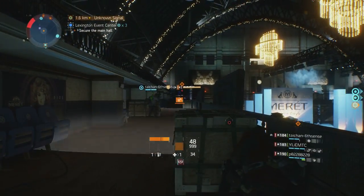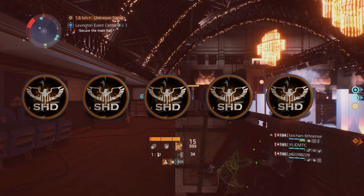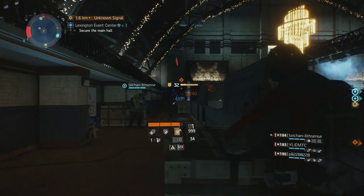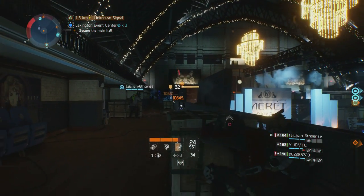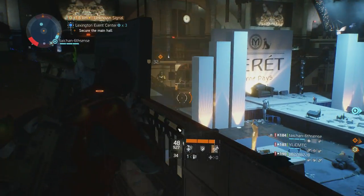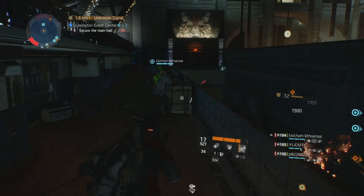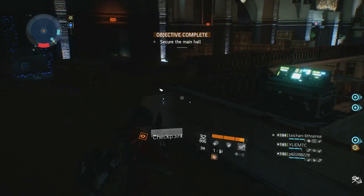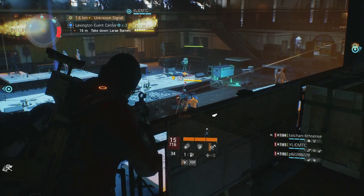I'm going to rate the Enhanced AUG A3P a 5 out of 5 stars. I was thoroughly impressed at how this blue version was able to compete against high-level NPCs and can only imagine how powerful it may be in a high-end variant with talents. The SMG classification features so many sweet shooting weapons and tons of firepower, but I keep coming back to the AUG as my go-to weapon of choice. I would highly recommend any of the AUG SMG variants to any player or play style, as they feature a strong mix of damage, high base stats, and ease of firing.